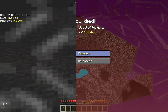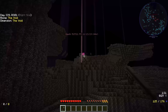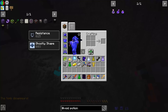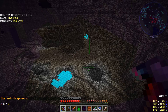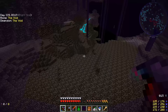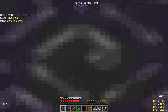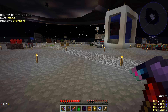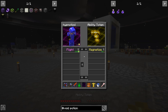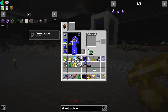I went too far up and died — apparently the void damage up there is severe. I was able to fly back to my stuff though; it seems the flight totem doesn't drop when you die. I'm not sure why I can still fly but I'm not complaining — I got all my stuff back. Heading back to the overworld now.